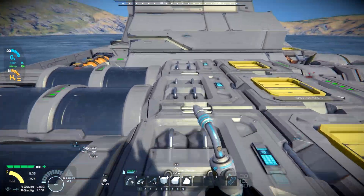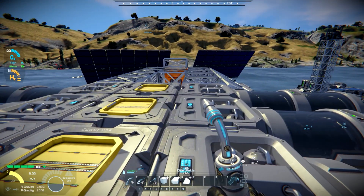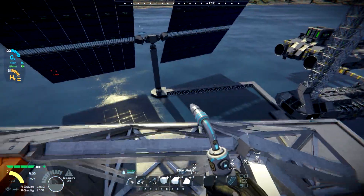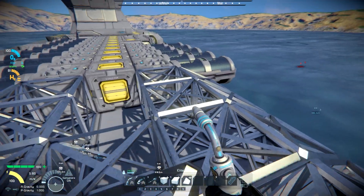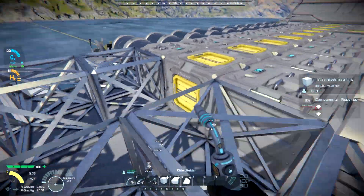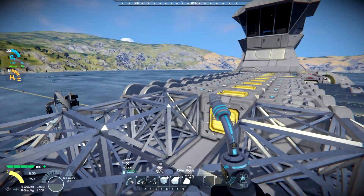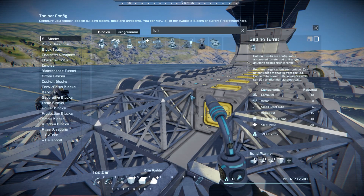We put in a bunch of oxygen farms, mainly because I don't want to have to rely on ice being the only way to provide O2 for the ship when it's in deep space, just in case we run into a situation where there's none available. I did leave a space open up here, and what we're going to do is add a couple more conveyor blocks.